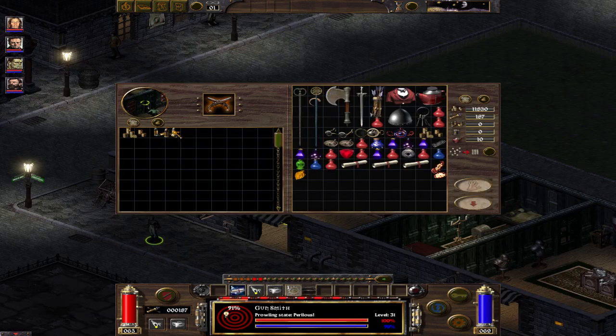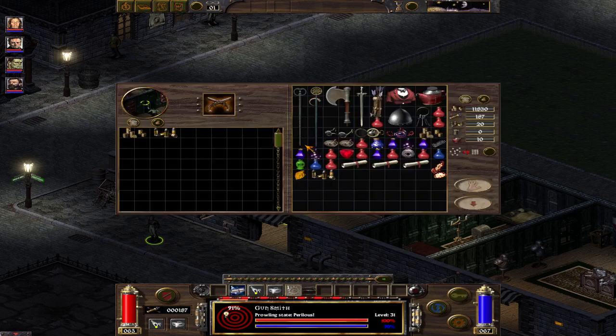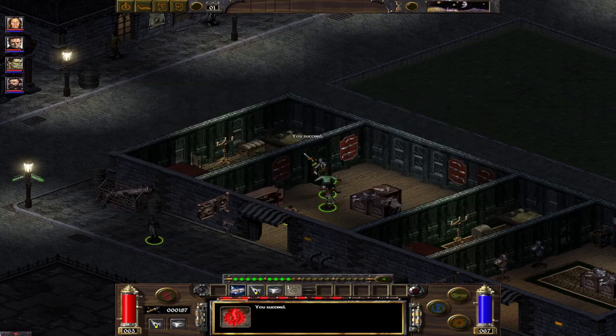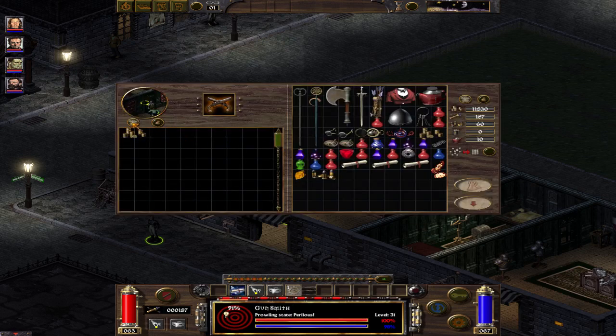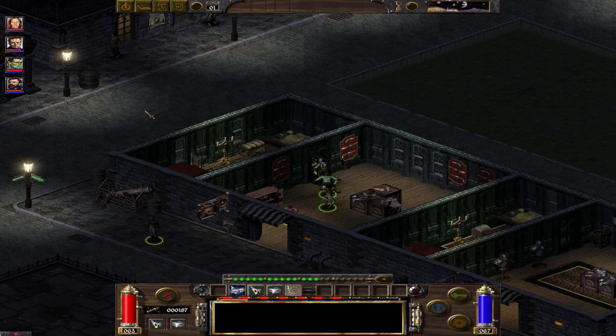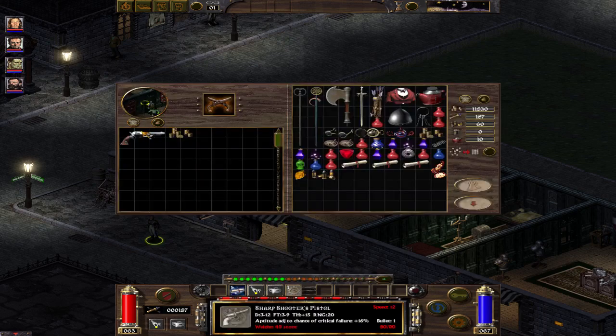Stand here. Quick save. Steal bullets. You should save if undetected and steal bullets. Perfect.